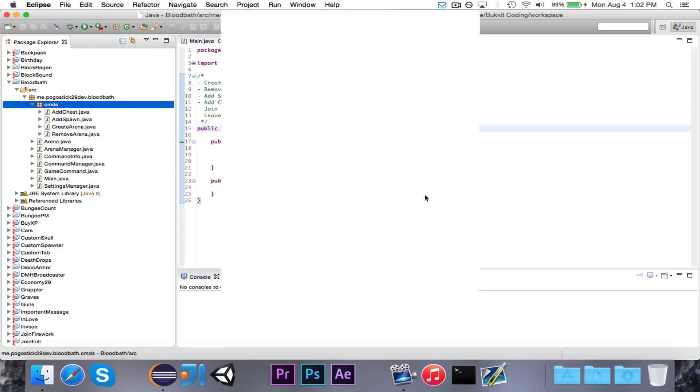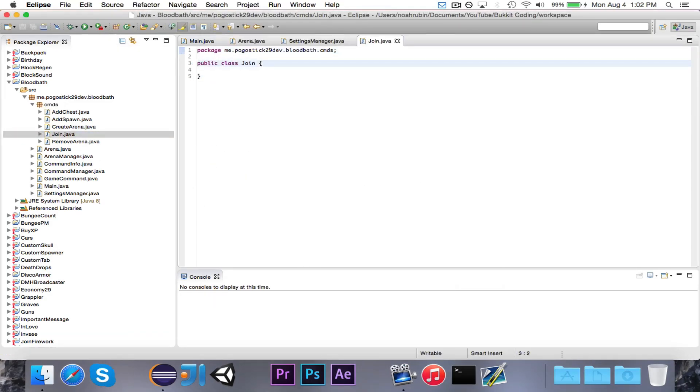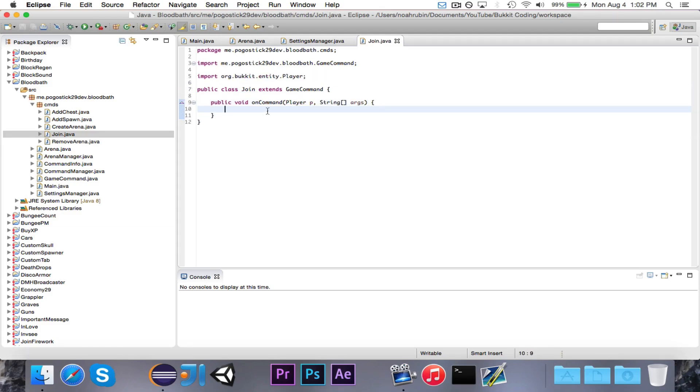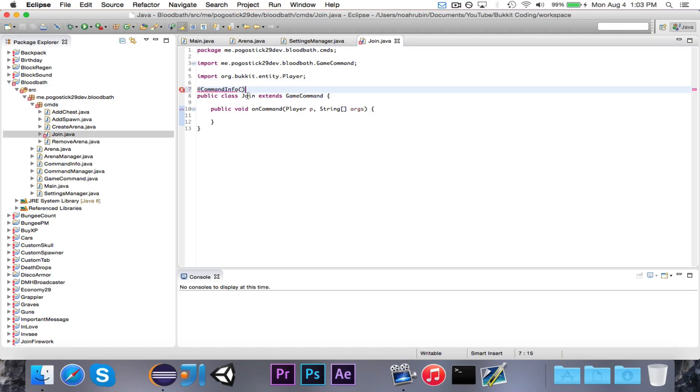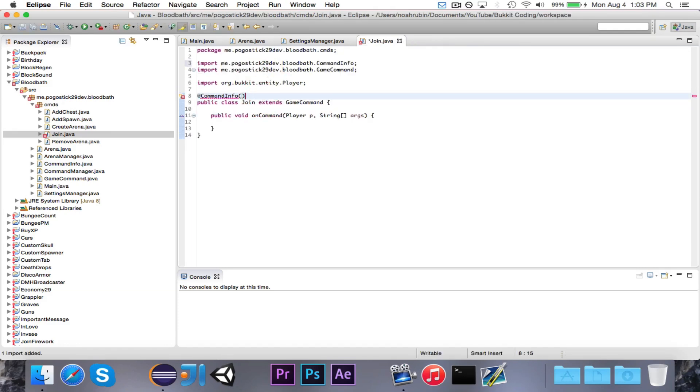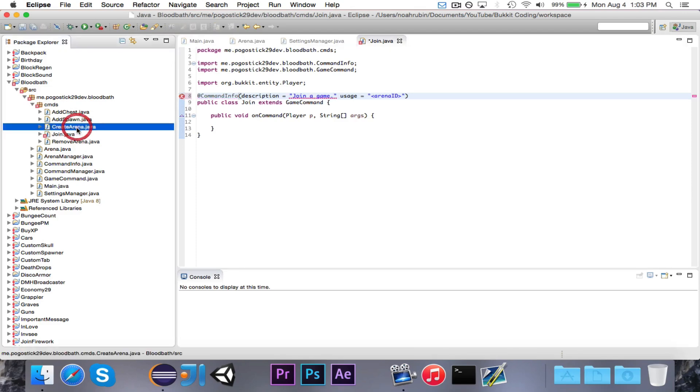We'll go ahead and create a new class called Join, and this will be the join command. Then the leave command is going to be pretty much the same, just with a few changes. This is of course going to extend GameCommand, and then it needs a public void onCommand which takes in a Player p and a String array args. And then we need to have our CommandInfo annotation, which contains description, usage, and aliases. We're going to say description is equal to 'Join a game' and usage is equal to arena ID.